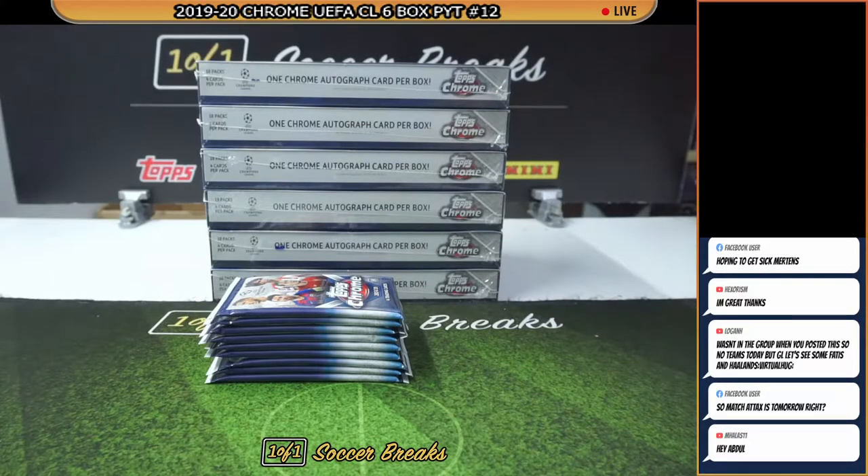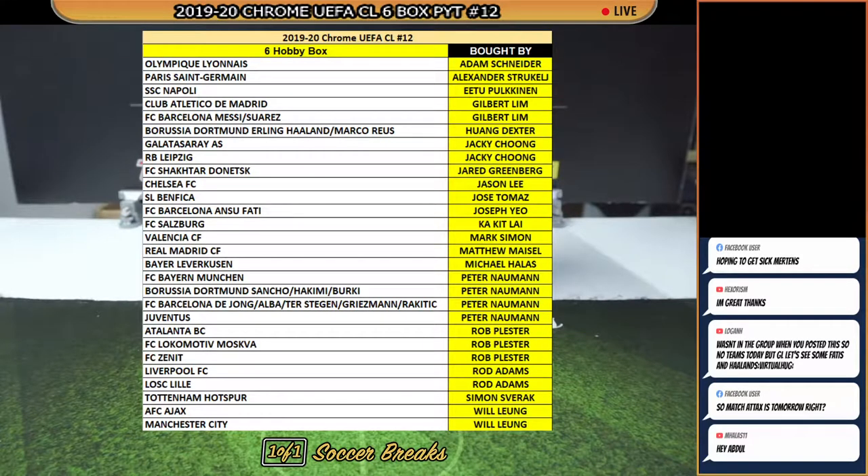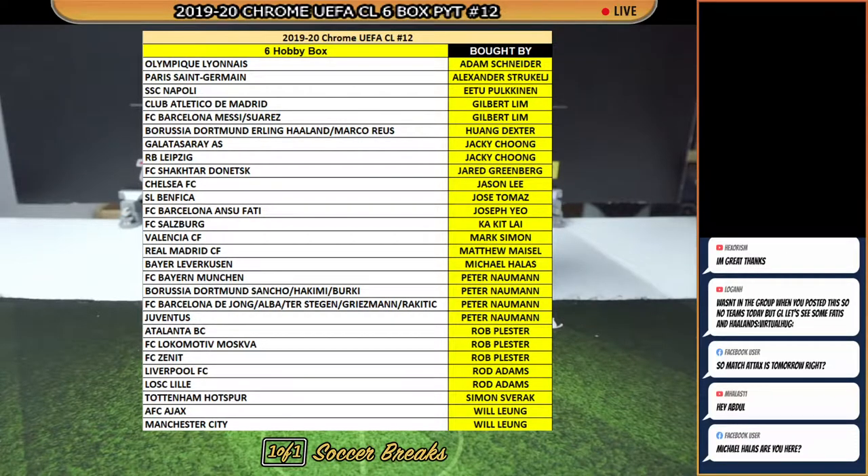Before we begin, these are the spots you guys have picked up. At the top, Adam Schneider has picked up Olympique Lyonnais. Will Leung has AX and Man City. A huge welcome to Jose Tomas, first time joining us in the bricks, picking up Benfica. Thank you to those picking up Ansu Fati. Huang Dexter is picking up the Haaland and Royce combo.